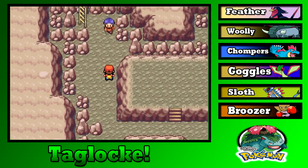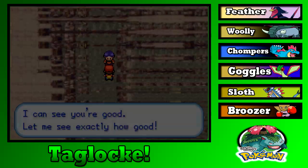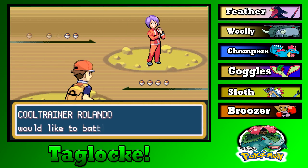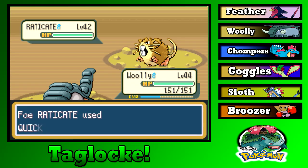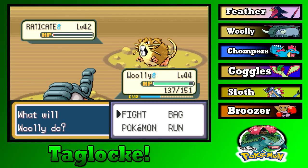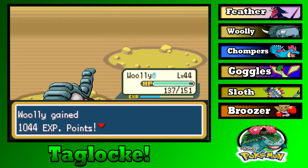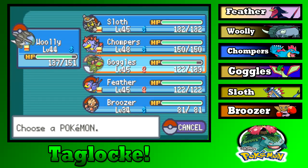Hello — Cool Trainer Rolando with a Raticate, level 42. Dang, you trained that up. I meant to use Takedown, not Strength — now I'm Choice Banded into it. Wow, that almost one-shot the Raticate. If Strength is going to almost one-shot, go ahead. Sending in Ivysaur next — let's send in Feather.